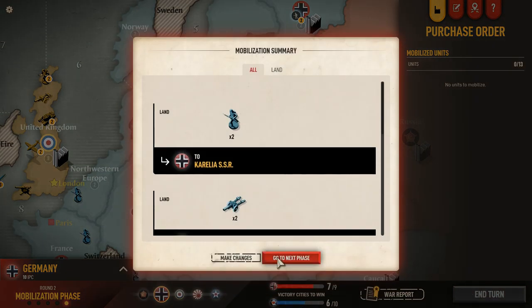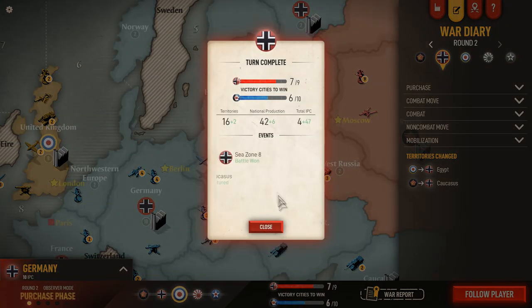We'll end that phase. Now we're going to go into the British phase. Germany gains two territories, up to 18 — six new national production and 47 IPCs.